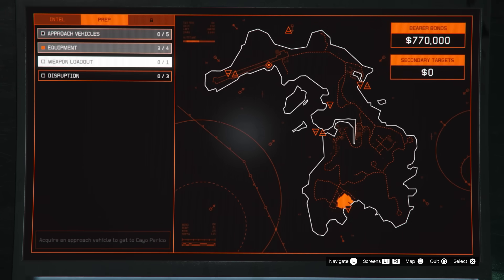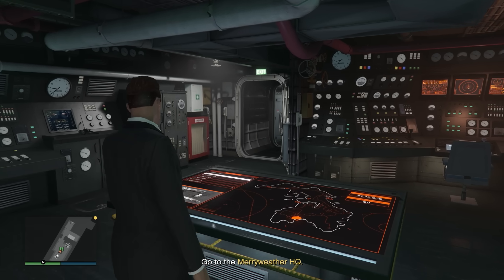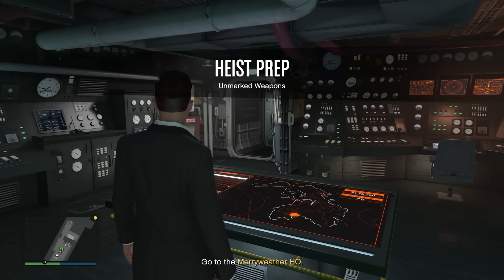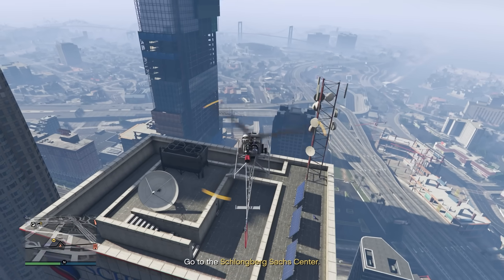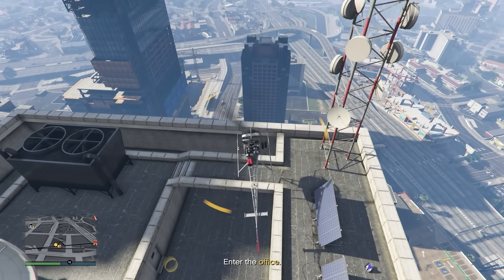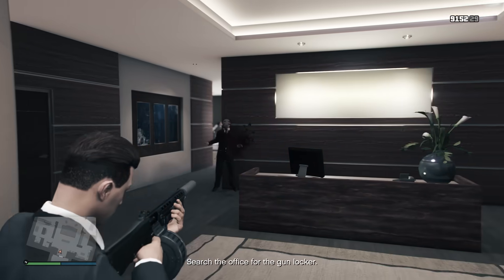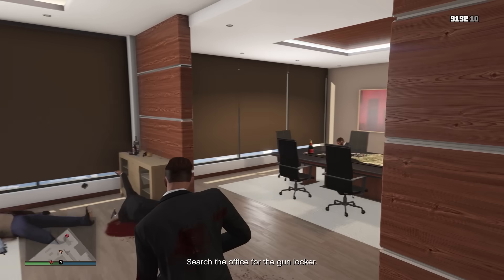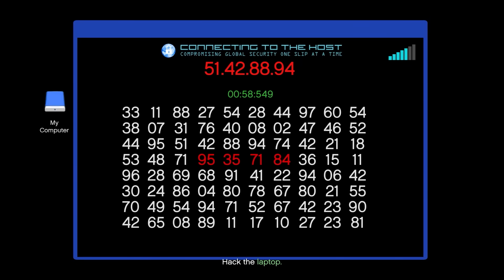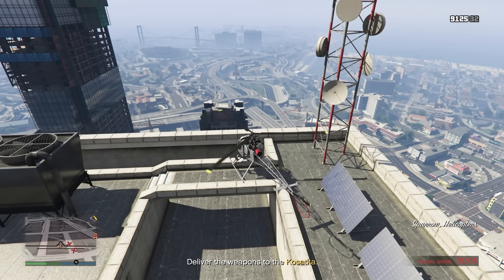The next setup is the weapons loadout. I highly suggest going with the aggressor loadout. If when you start the mission you see Merryweather HQ at the bottom of your screen, load into a new invite-only session because that's one you want to skip every time. The other three locations are office buildings — go through the roof entrance by landing your Sparrow on top, enter through the roof, take out all the guards in the exact order using a close-quarter weapon like the assault shotgun, then hack the laptop, grab the weapons, and exit via the roof again.